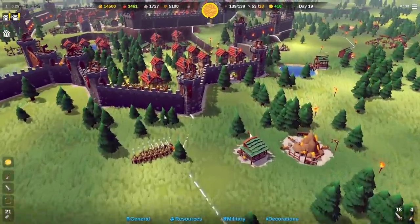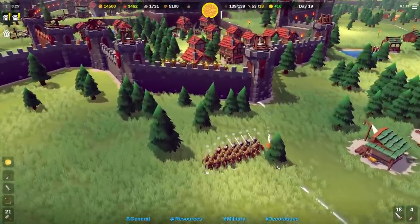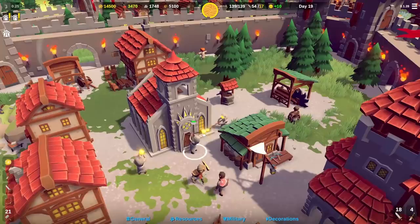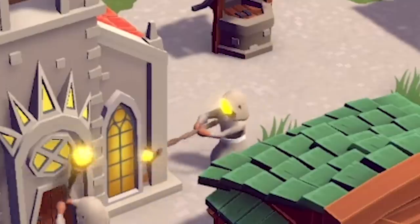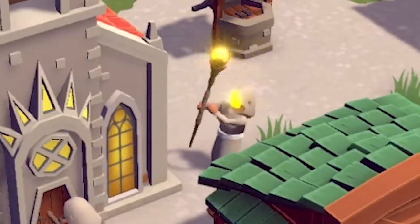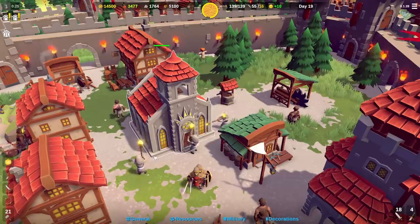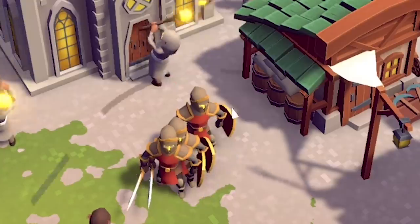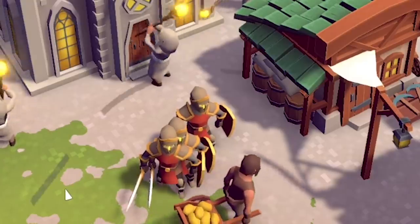They're attacking from the same spot again, which is very convenient. We've got nine minutes to prepare for tomorrow. I did lose quite a few troops - but over here there's this church. Three people just beat it with a light on a stick, and just like in real life, when you hit a church with a light on a stick it revives people. So these are all my fallen soldiers coming back to life.